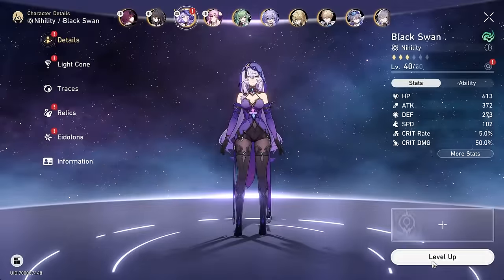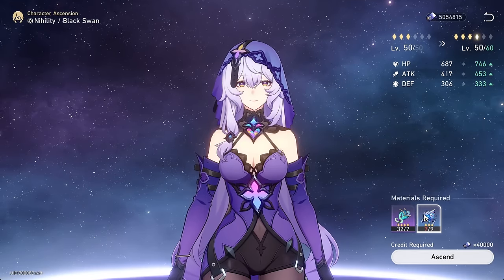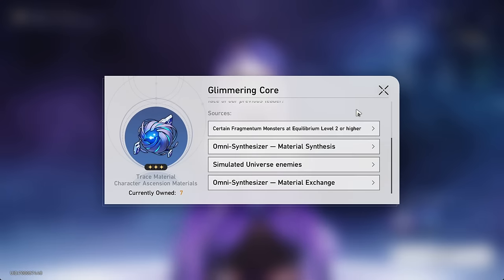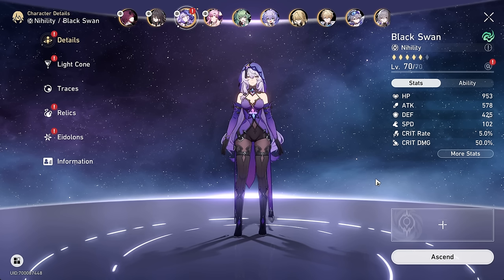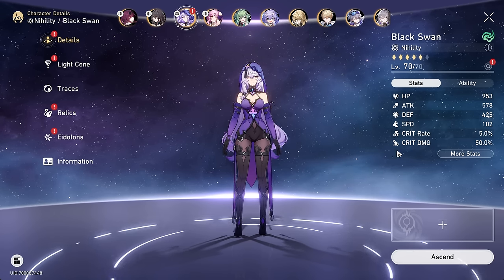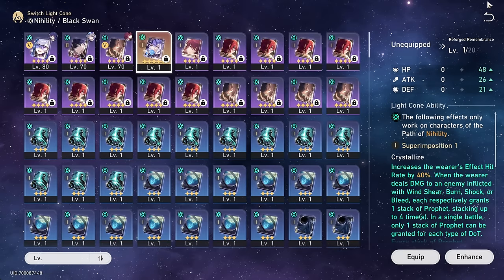As always, we gotta start with ascending her. Probably a little bit of farming is required. Over the past couple days since the patch actually dropped, I have been farming a ton of her trace materials, so we might be good there, but not quite for ascension. Since we actually invested quite a bit into Black Swan, more than I usually do, we could get her up to E1. And we do have her signature light cone as well.